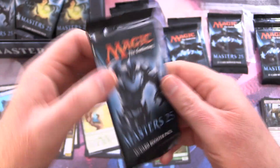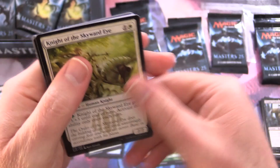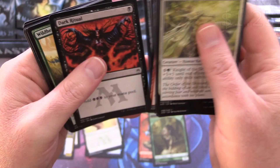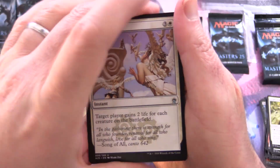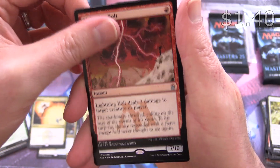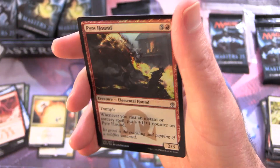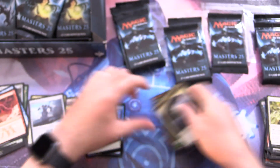We'll do one more for the channel, then get stuck into some patron packs. Very excited about this set — celebrating the 25th Anniversary of Magic. Dark Ritual, there's a nice pull. Uncommons: Congregate, Kavu Predator, Lightning Bolt, and the rare is Sundering Titan. Foil Pyre Hound and a Spirit Token.